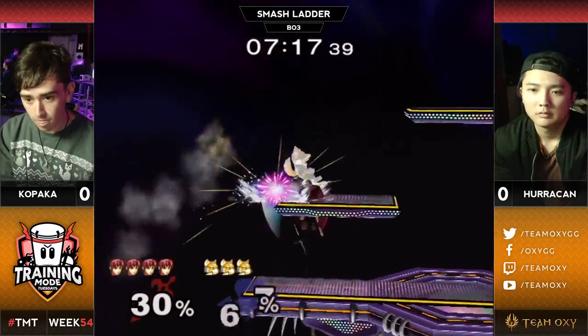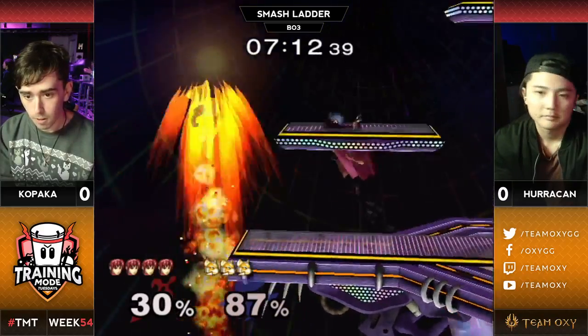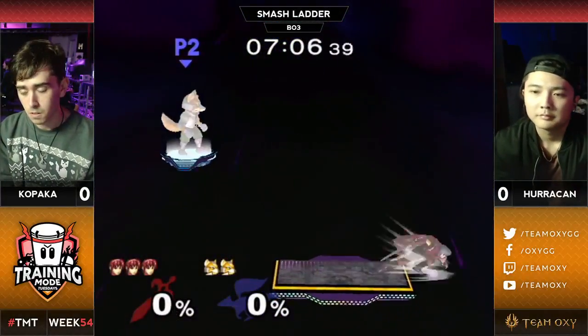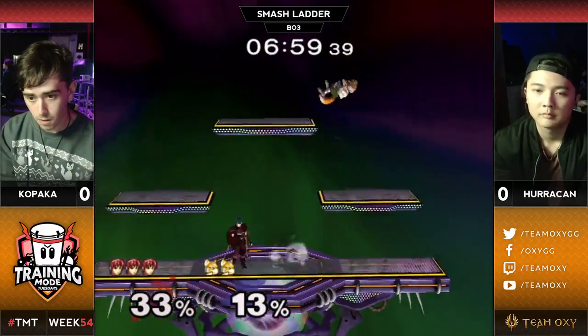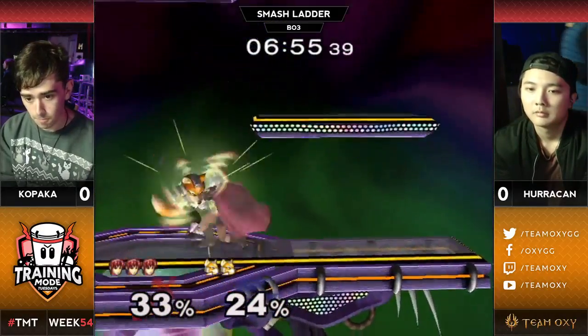Huracan getting pushed up by these F-smashes. Finds the juggle with the up air. Kopaka adding so much damage. Is he just gonna drop that edge guard with a charge B? It looks like he tried to side-B. Huracan of course getting Battlefielded, covering too close to the ledge. This empty fair gets to grab another one.